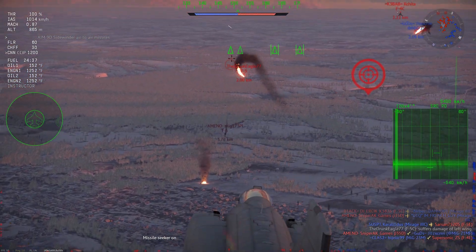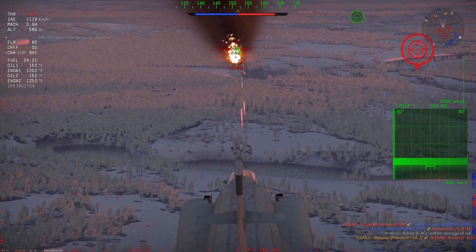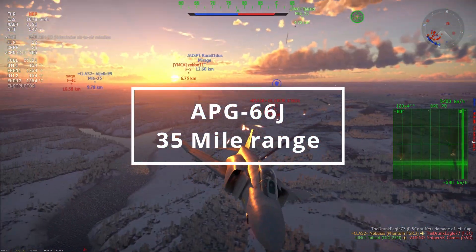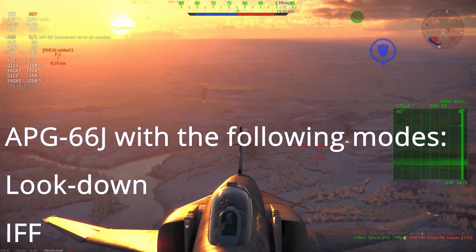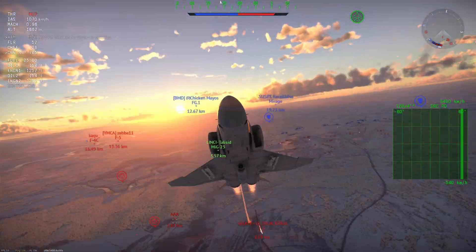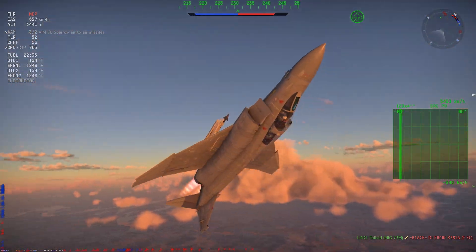Up next, the F4EJ Kai is confirmed — I saw it on the dev server. Unfortunately it didn't have its Mitsubishi AAM-3 missiles, which is a Japanese homegrown Sidewinder, but it did have the AIM-7E-2 Sparrows, so it's equipped with Sparrow missiles. It also has its APG-66 radar with a 35-mile range. I saw some interesting modes on the radar: a look-down mode, an IFF mode, a BVR (beyond visual range) mode, and an ACM (air combat maneuvering) mode. So for those grinding to the Kai immediately upon patch release, it looks like you're going to have a pretty nice suite of new shiny tools.